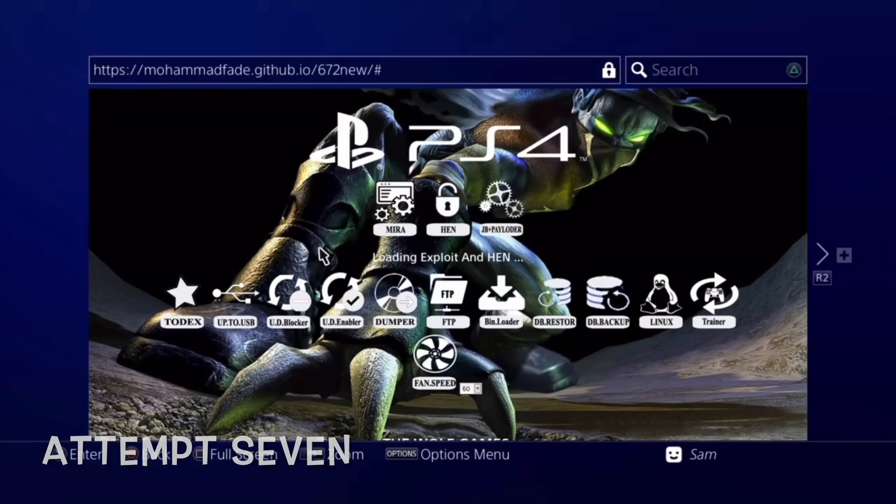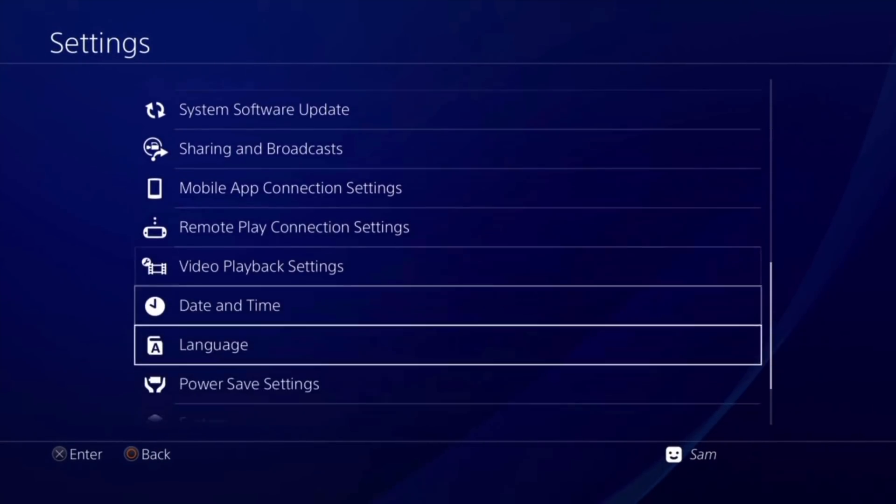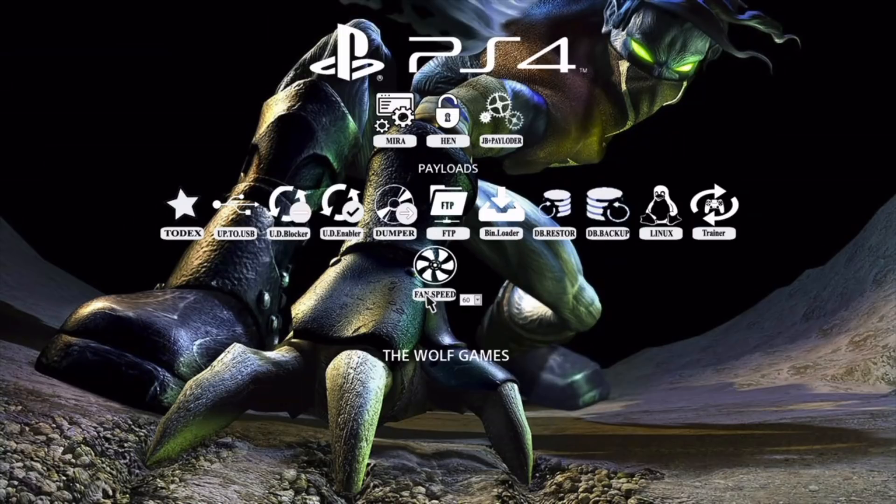Back again, logging in, going straight to the exploit, clicking HEN — and that is it, extremely stable. Out of six attempts, five were completely successful. I want to find out how it's working for you — slim, pro, fat, different PS4s. Go check this out, I'll drop the link. Let me know how stable it is, which PS4 you're using, and if you're facing any issues. I'll drop an update soon.